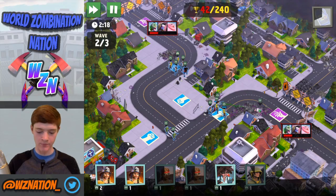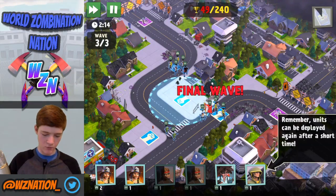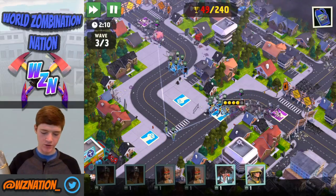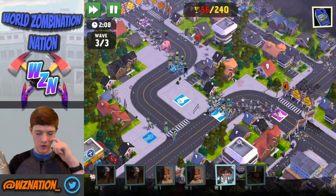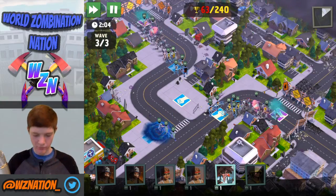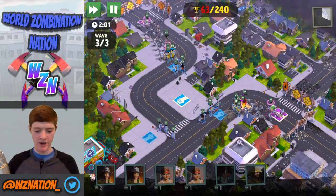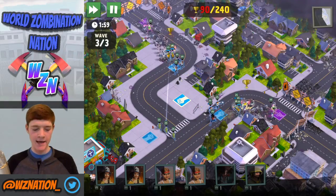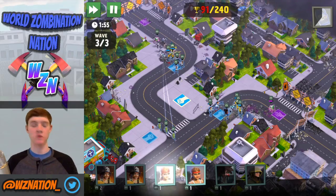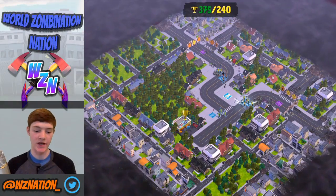I'm going to move these guys, leave them there, throw down two firefighters there, another sniper to work on those mutated zombies — and I'll stim my sniper so we can take out those mutated zombies a little quicker. I'll throw another medic here to help heal up my gunfighters. Looks like we've just got a couple drones and spitters left to take out and then we'll be finished with the tutorial — pretty exciting! Down they go.